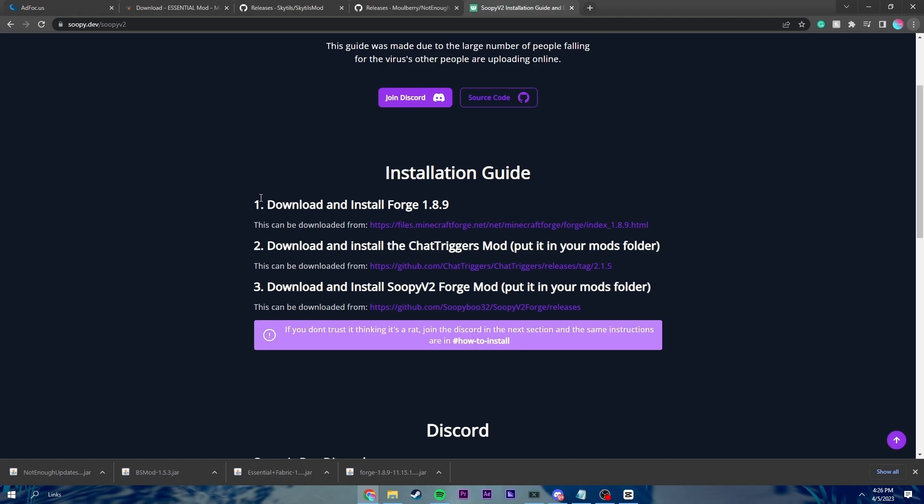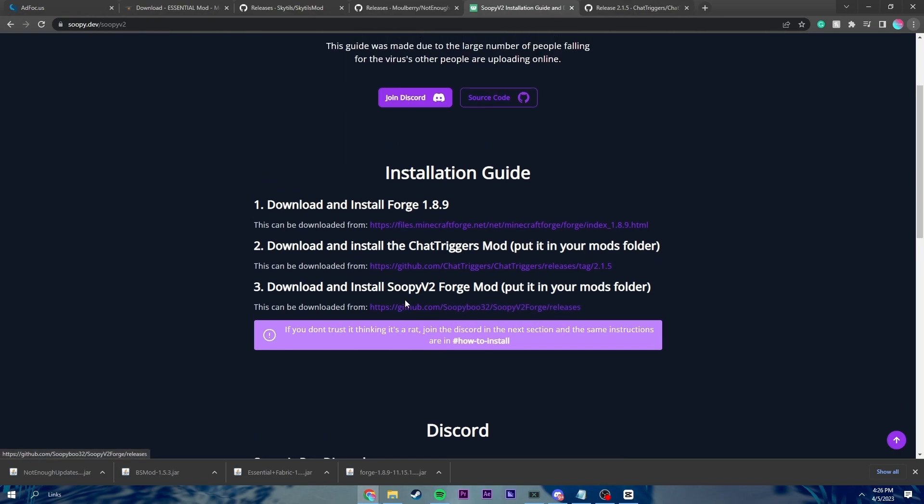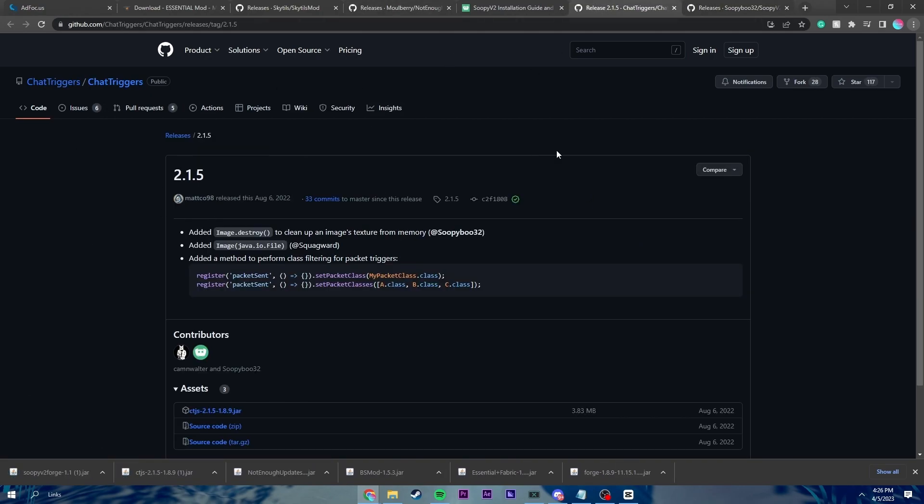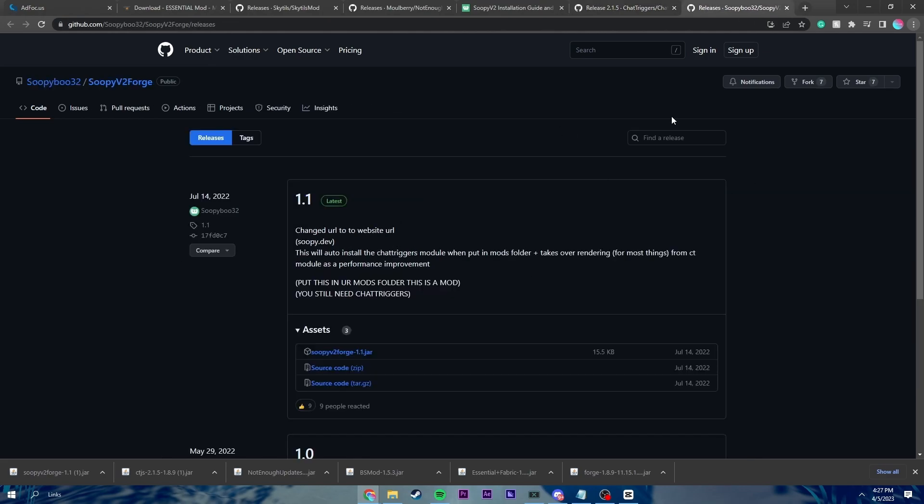So we need to download chat triggers. I'm going to open that up here. And then we also need to download the Soupy mod. For chat triggers, we're just going to go here, click on CTJS — the most recent one — and download that. And then we're going to come over to Soupy and download that. The reason we need to download chat triggers is because it's required to run Soupy, in case you were wondering.